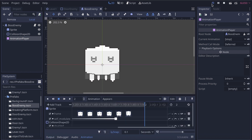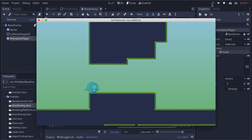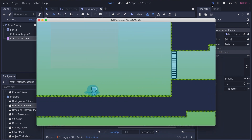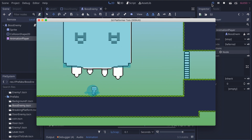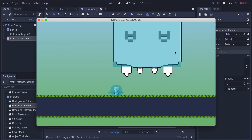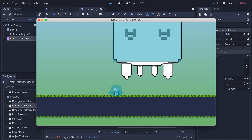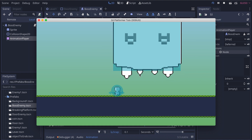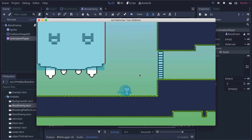The enemy appears but now needs to be coded with an attack pattern. I'd like to create two or three attacks, and that's what we'll do next time. Thank you for watching and I'll see you in the next video!